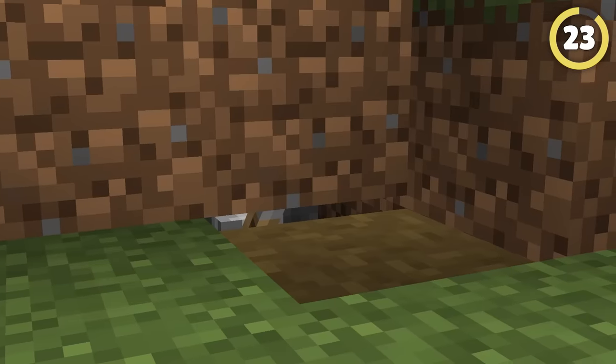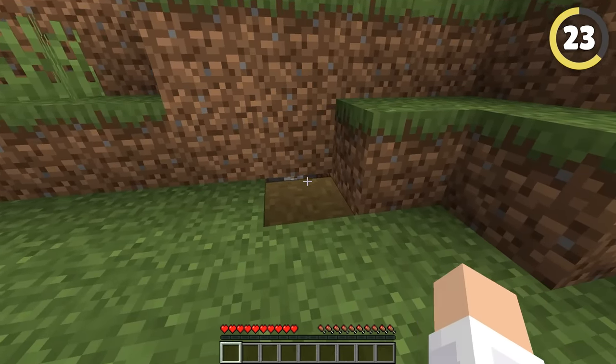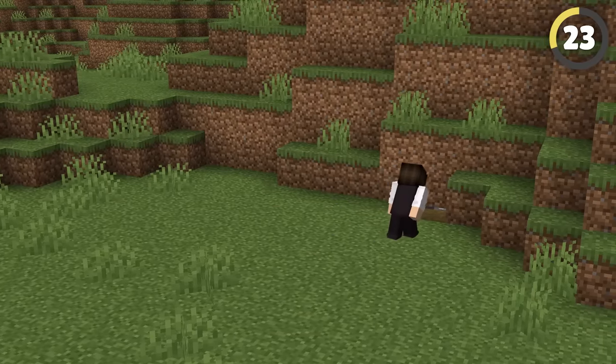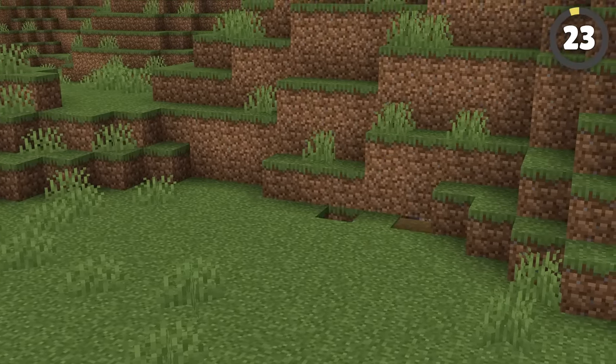Hide a lever using a dirt path. They're a pixel shorter than regular dirt blocks, and so make a one pixel gap when set against them. You can hide anything down in that space, including a lever for a secret entrance that's almost invisible.